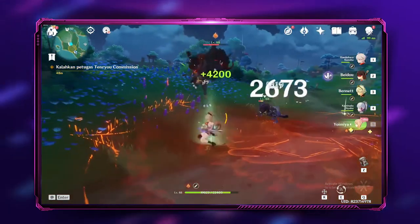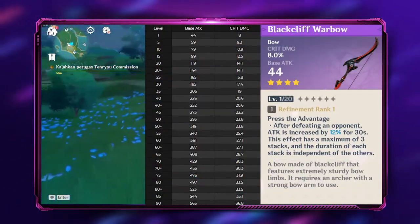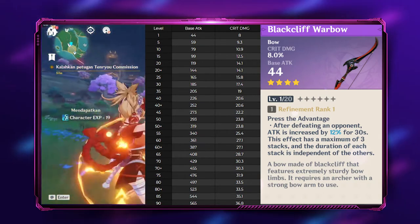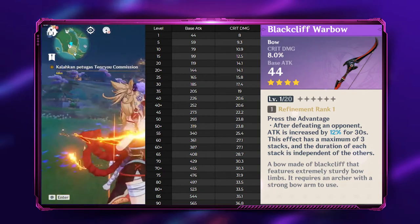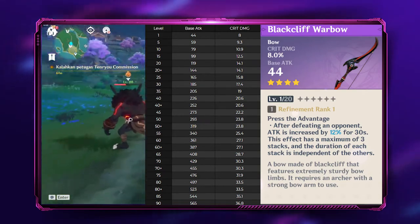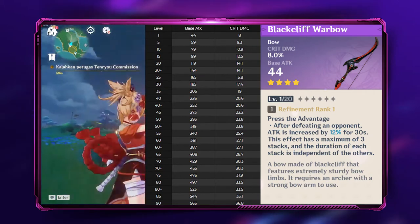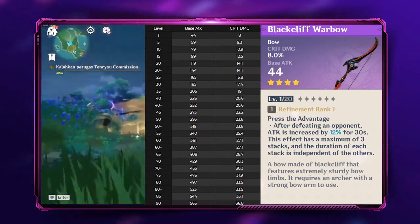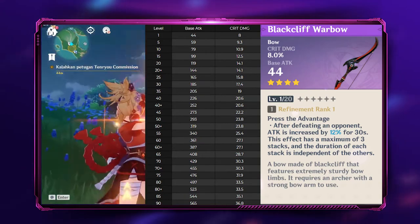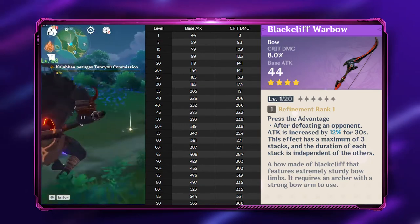The last weapon you can get by exchanging Starglitter at the Paimon shop, and that is Blackcliff Warbow. It has a max base attack of 565 and 36.8% crit damage. Remember, Yoimiya has a crit rate ascension, so a crit damage weapon is really good for her. The weapon's special ability gives her a 12% attack boost per stack, going up to 36%, or 24% up to 72% at max refinement.